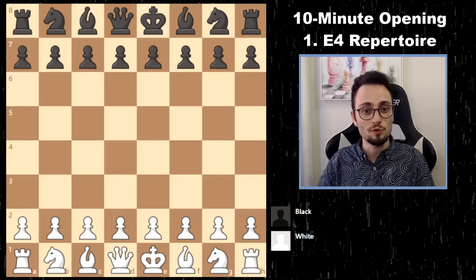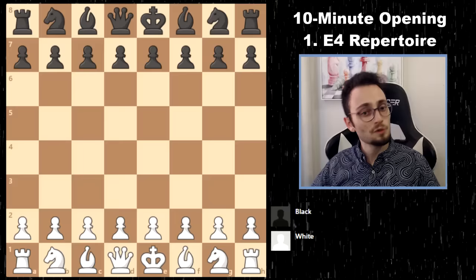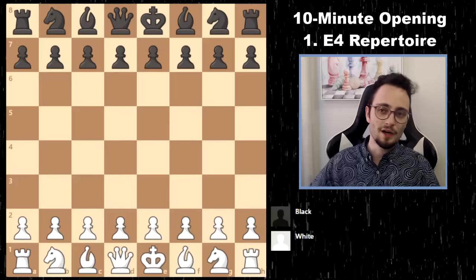And as always, we end with a chat question: What's your favorite sport? Please don't say chess. And if you don't have a favorite sport, come up with something funny to tell me. If you're interested in getting the E4 course or the E6-B6 course, it's in the description below — it should be the second line. I'll see you in the next video.